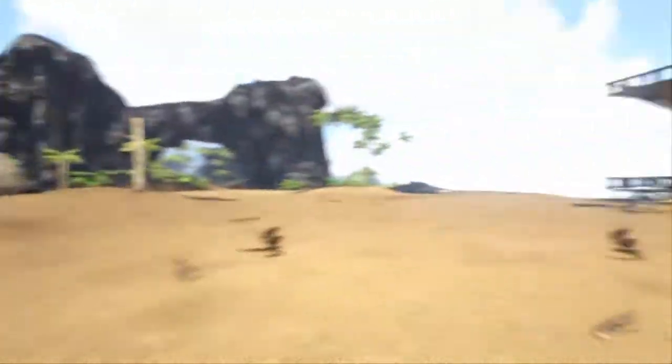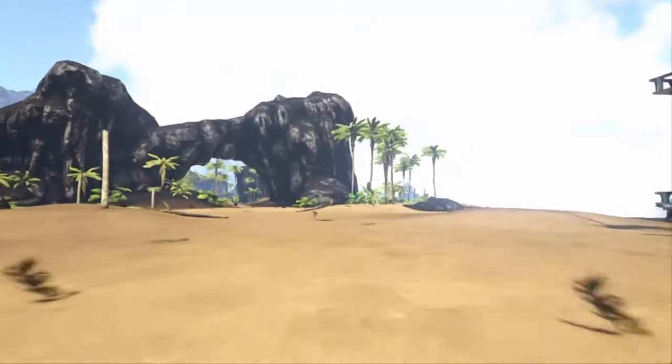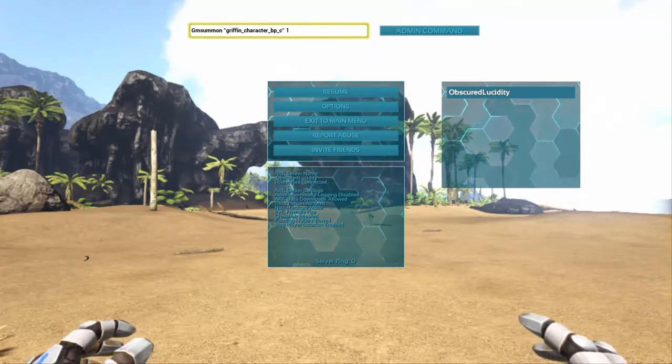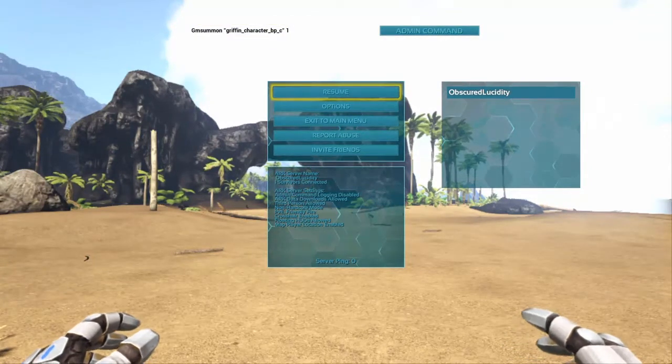Same thing as the last video — make sure you're in a host non-dedicated server or a single player session. Click Options to bring up the admin command menu. Up here you want to click L1, R1, Square, and Triangle at the same time and it'll pop up right there.